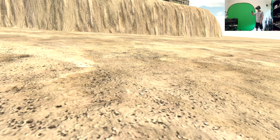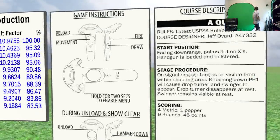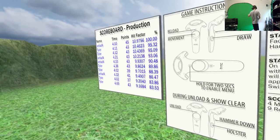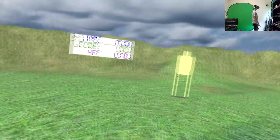Just remember, my lighthouses are jacked up, so it's really twitchy — I'll probably miss a lot of shots. This is a USPSA short course called 'A Quick One,' designed by Jeff Overt. Start position is facing downrange, hands touching X's, handgun is loaded and holstered. Some people did this in 4 seconds. On start signal, engage targets as visible from within shooting area.